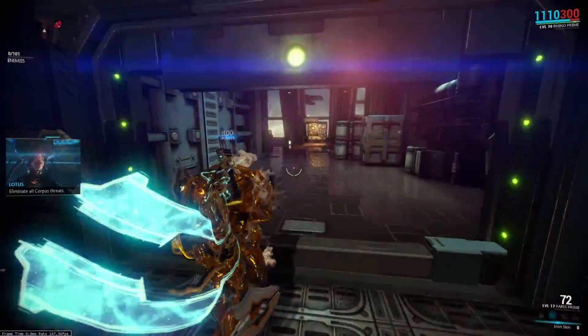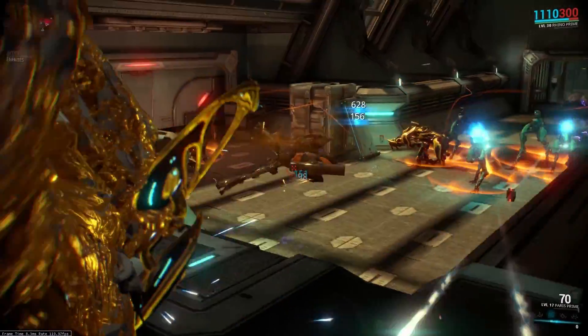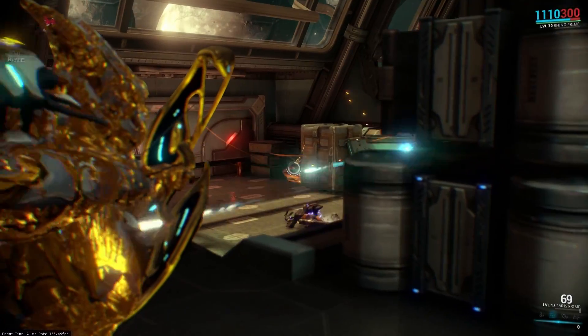Here we go, in mission. I really quickly put up my iron skin, and you can see my radar is full of enemies. You'll notice there are some special enemies running around over there — those are hyenas. They are, well, they're more dangerous.